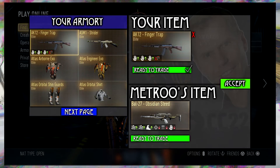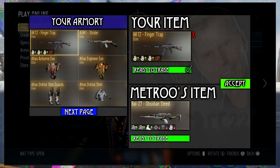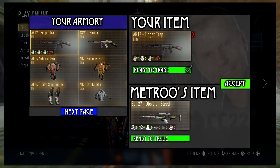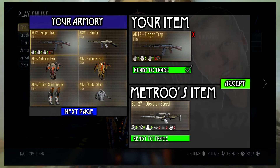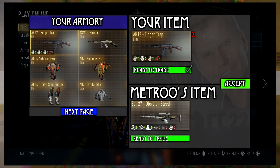I honestly think this feature would be really cool because I don't have many elite weapons. If I go to my inventory right now — lately I've been getting some pretty good guns — all I have is the Finger Trap, the Strider, the Eclipse, the Silver Bullet, both the Moors, and the SN6 Money.